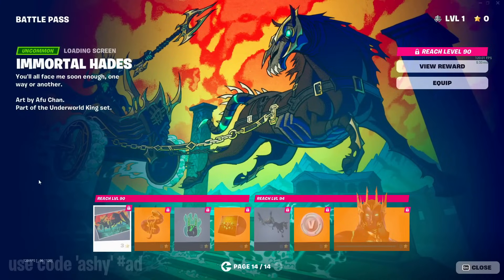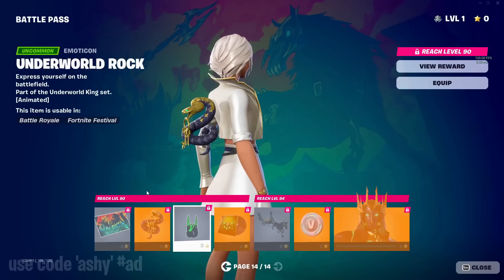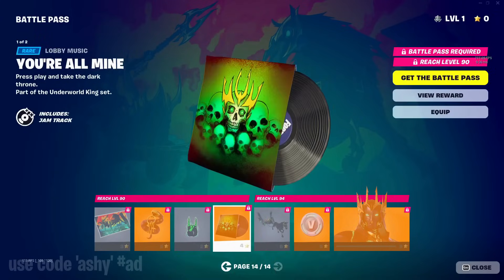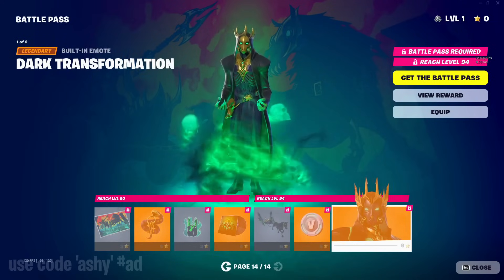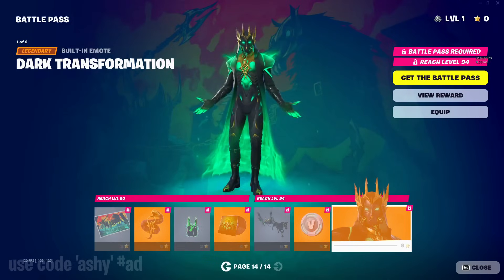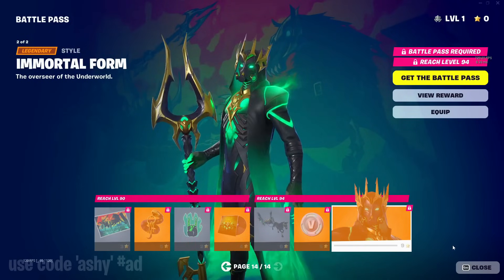Now we have the second page of Hades, with the snake bite keyring bat bling, the underworld rock emoticon, a music pack which also has a jam track, more V-bucks, and then the dark transformation — a built-in emote where you get to switch to a different style. Zeus is clear of Hades in this battle pass.